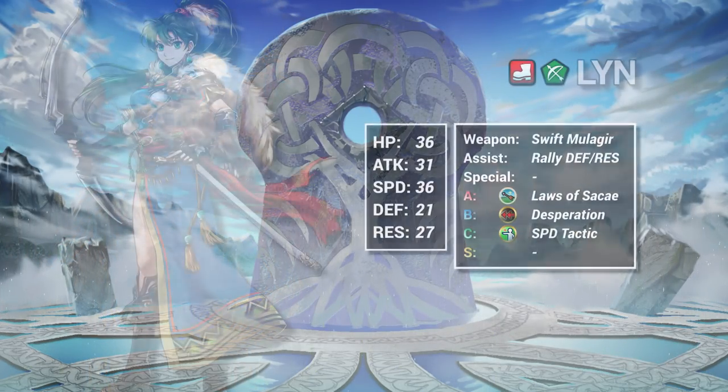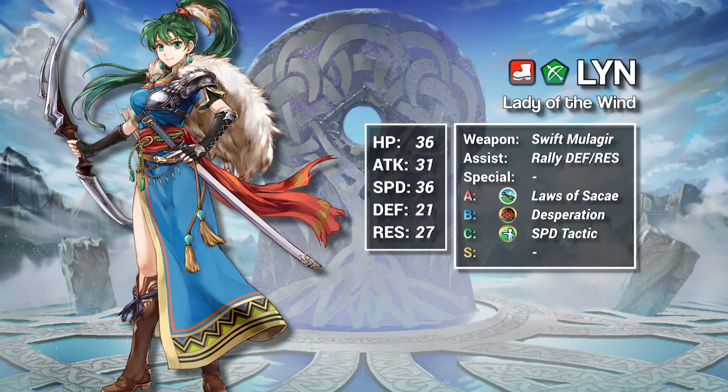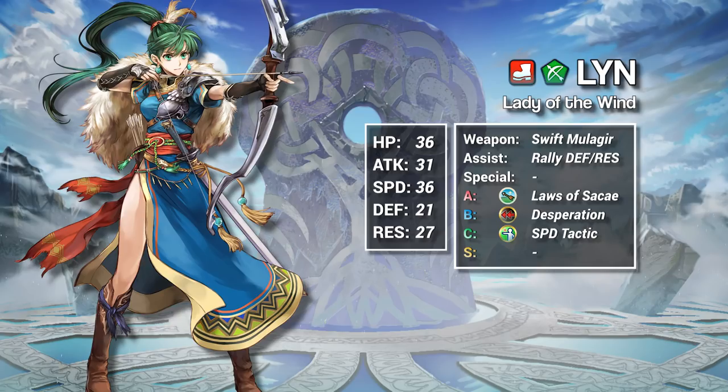Ok, back to Lynne. Lynne is a green archer with 151 BST. She is a legendary hero with the wind affinity. Lynne's stats are about what you'd expect. Her speed is excellent, her attack is ok, and her bulk isn't actually that bad given her speed. Her defense is her main weakness — Lynne only has a combined 57 physical bulk.